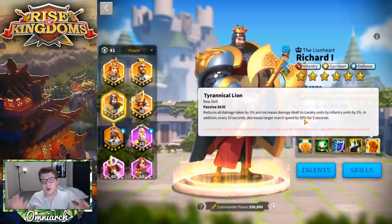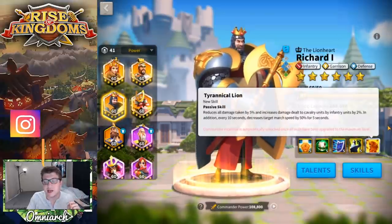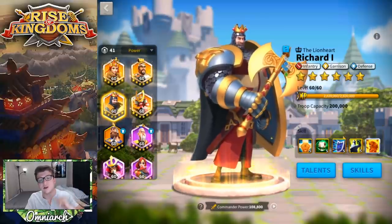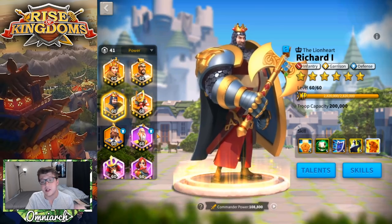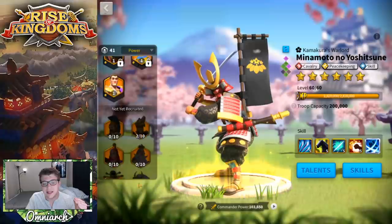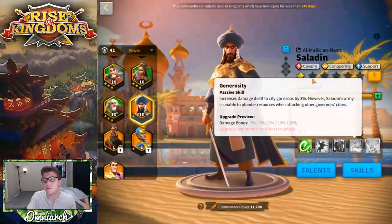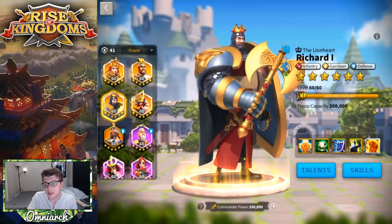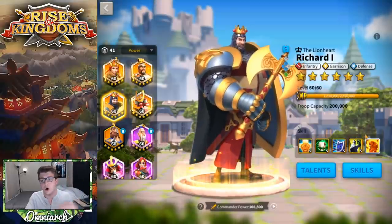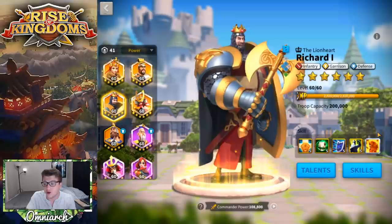So you get a bit more tankiness, a tiny bit of extra damage to cavalry, and a really significant march speed debuff — much more substantial than the normal two-second 15% debuff. The first thing you should notice about Richard is that all four skills, including the expertise, are incredibly good in the open field — all of them work there. This is not something you can say for a lot of legendary commanders. Unlike Ethelflaed, Cao Cao, or even Saladin who have skills for barbs or city rallies, Richard's skills always work in the open field with no dead weight.